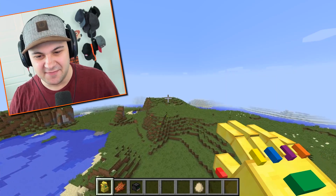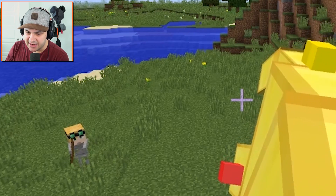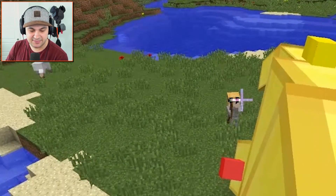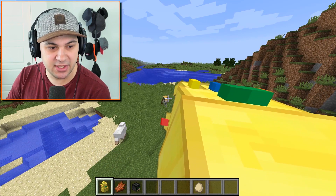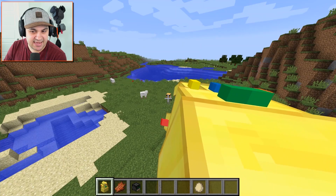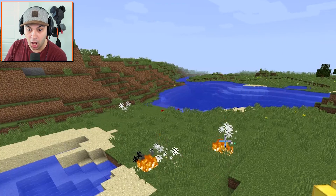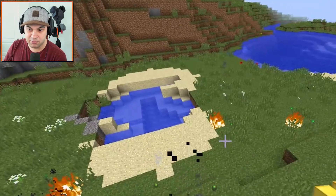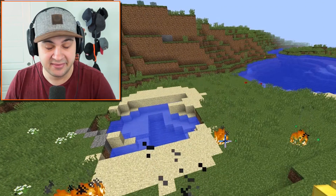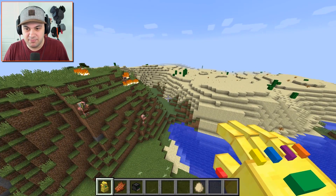I feel like terrorizing a village, but first I'm gonna launch lightning at this very strange skeleton. This must be because I have Forge installed — forgive me, I'm not too familiar with the modding scene of Minecraft. You guys know I'm a noob. These guys have people heads — that's a skeleton with a person head and it's freaking me out, so I need to kill it. I vaporized a pig — sorry pig. I've created zombie pigmen with my lightning!